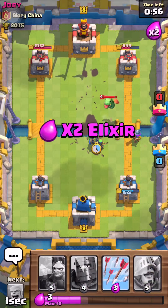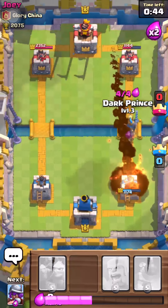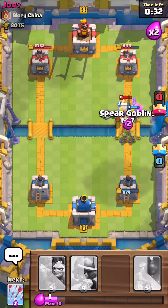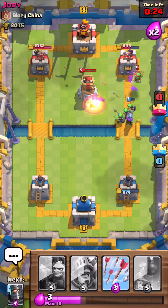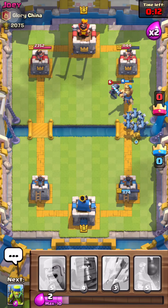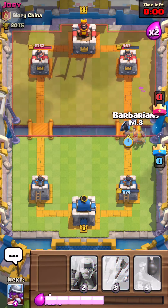Okay, I barely held on. Let's put my Prince down, come on — take down the Mini Pekka. Let me put my Minion Horde there so they can take down that Pekka. I thought he was gonna get another hit. It's sudden death — I'm gonna put my Prince down and the Baby Dragon behind him. My Prince is kind of weak right now, but that's acceptable.